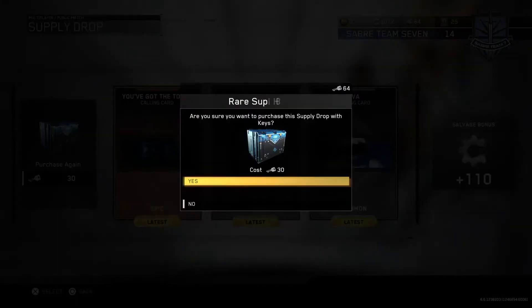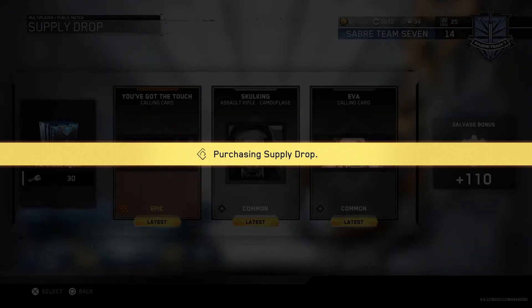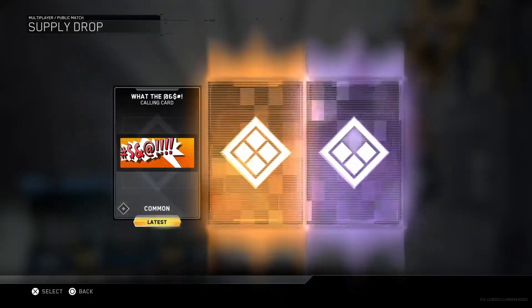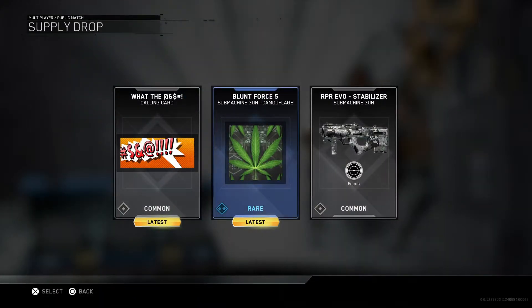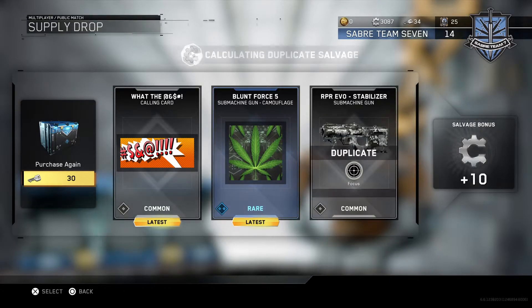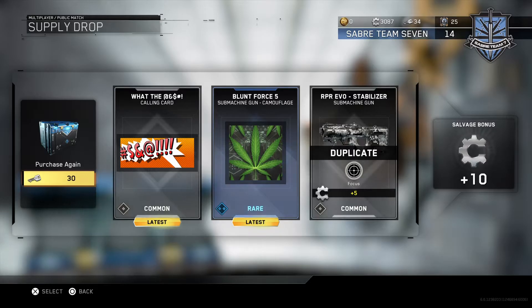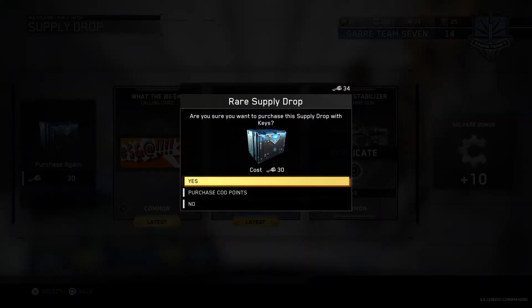Come on, something good! Blunt force 5 — that's pretty cool, it's a camo. Calling cards, I don't know. And then the stabilizer again. Last one, guys — let's see if we can get the Mauler Mammoth. I really want that, or the Ripper, or the Wrecked. I mean, I feel like any of those three would make my day.